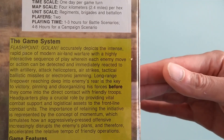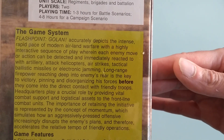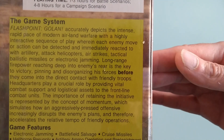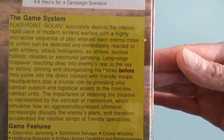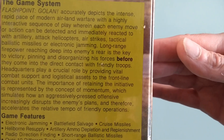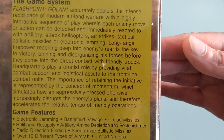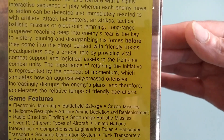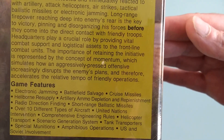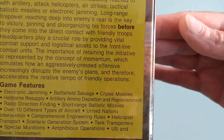The game system — Flashpoint Golan accurately depicts the intense rapid pace of modern warfare with a highly interactive sequence of play. Within each turn, enemy moves or actions can be detected and immediately reacted to with artillery, attack helicopters, airstrikes, tactical ballistic missiles, or electronic jamming. Long-range firepower reaching deep into the enemy's rear is the key to victory, pinning and disorganizing his forces before they come into direct contact with friendly troops. Headquarters play a crucial role by providing vital combat support and logistic assets to front line combat units. The importance of retaining the initiative is represented by the concept of momentum, which simulates how an aggressively pressed offensive increasingly disrupts the enemy's plans and accelerates the relative tempo of friendly operations.